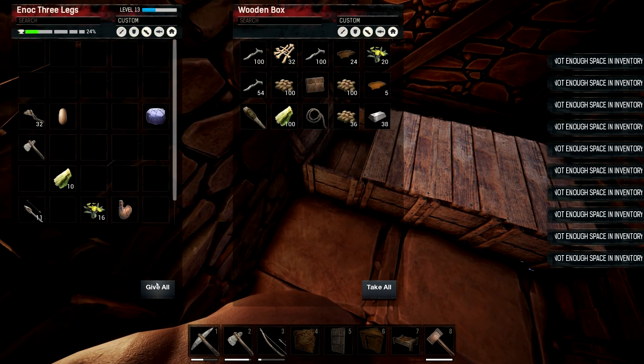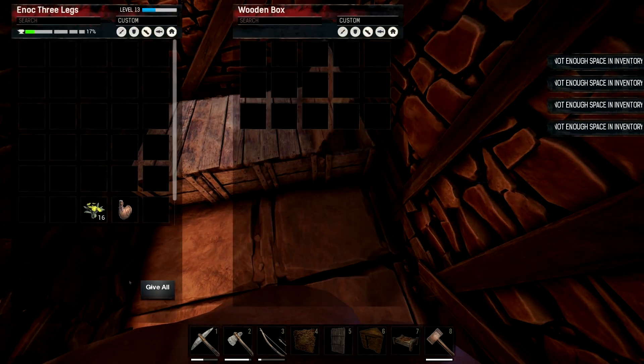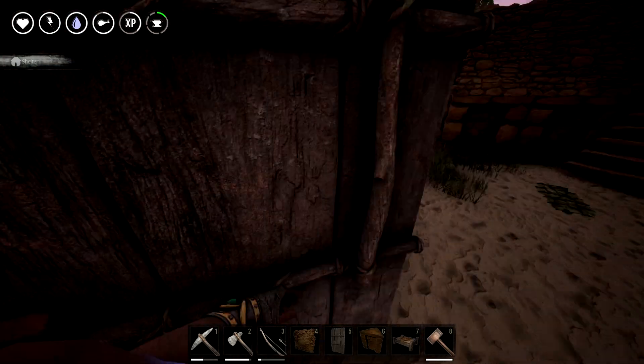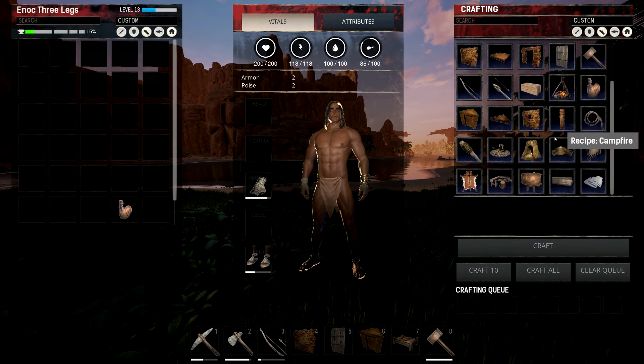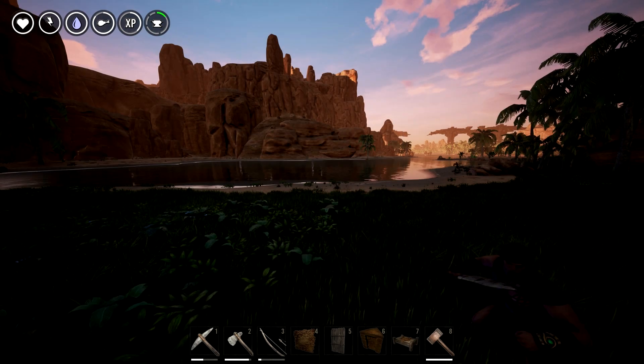Gonna need to head north. You want to make an adventure through the north desert? Yeah. It's a shame it's night time right now. Oh, we can hit it as soon as morning. We'll just keep farming stuff for the wall. Let me see what the wheel of pain costs — it's 220 wood, 100 metal bars. We should get heaps of iron while we're up there.